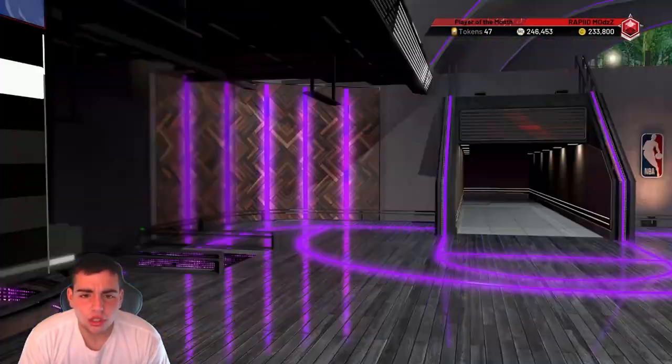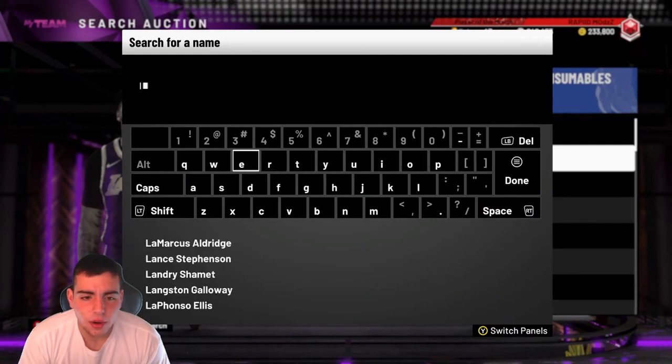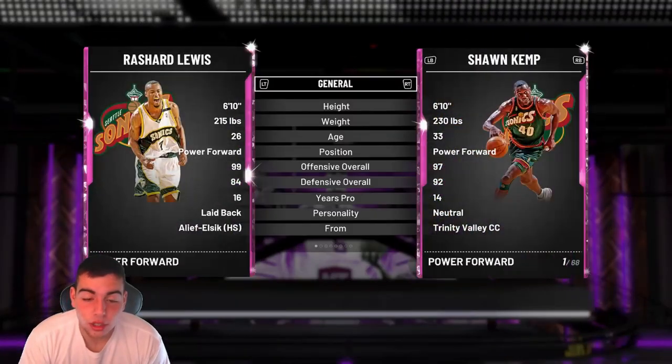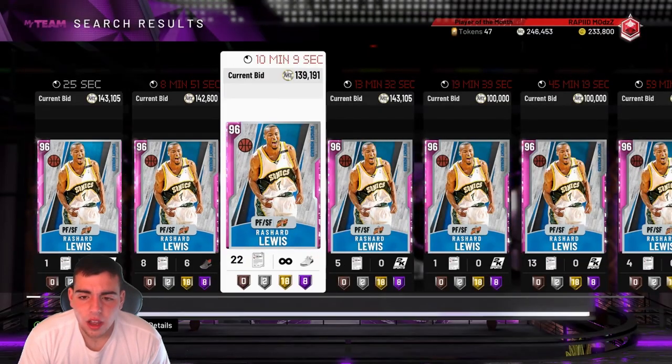Let's check Rashard Lewis' price — I'm kind of curious. I got him within like the first five hours. He is rocking around 150K. I sold him for 200K pretty much. Big dubs for me, I'm so excited.